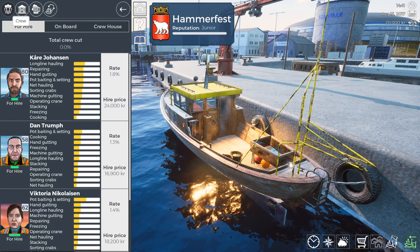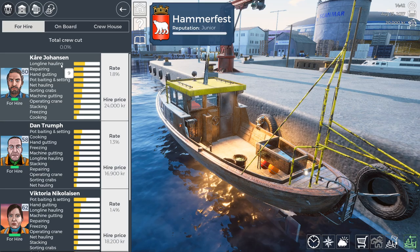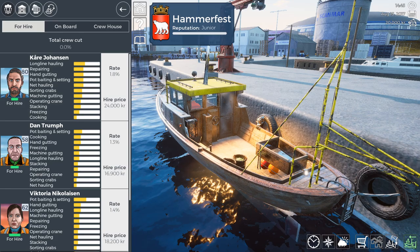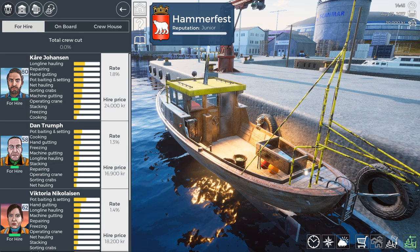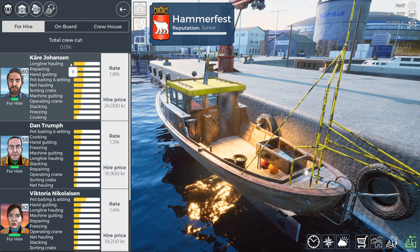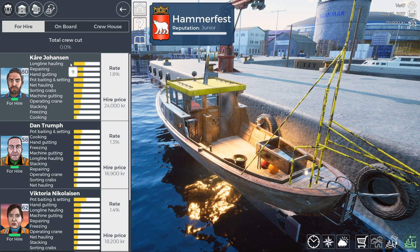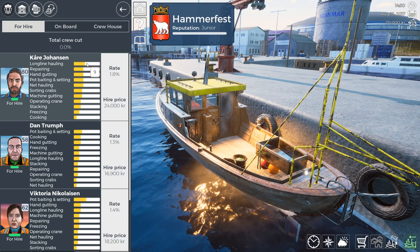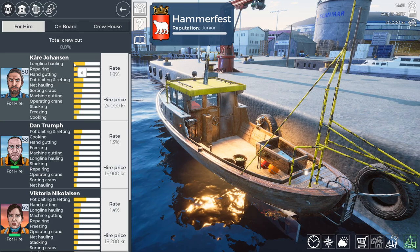In the town we have people for hire — crew members. We're not going to hire anyone right now because we have no crew member slots on the Borga, but we'll eventually have ships that do. Crew members are trainable: as they do tasks, they level up in those tasks. For example, this crew member has a good long-line hauling rating, meaning he's great at pulling the line and getting a good score as fish come on board. You can see his various skill ratings for all the different tasks.